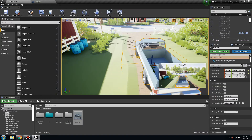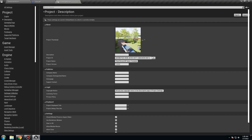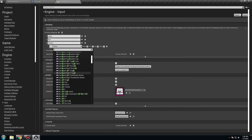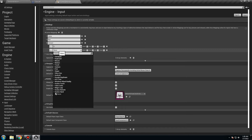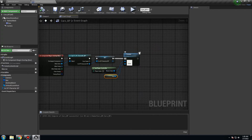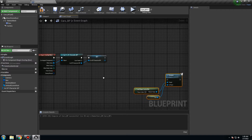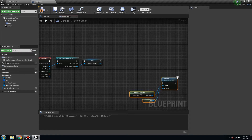Let's set that up. Go to Edit, Project Settings, Input, and add a new input. I'll call it Interact. I want to use E to enter the car. I also like to add gamepad support — Face Button Bottom. Close the settings. We'll use Enable Input and Disable Input, but I'm going to show you a different way using the Interact action for a few things — it'll be cleaner. Compile and save.